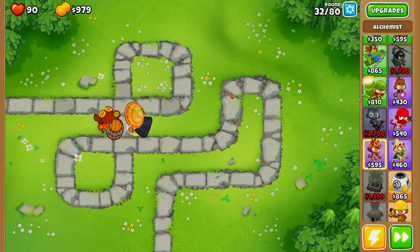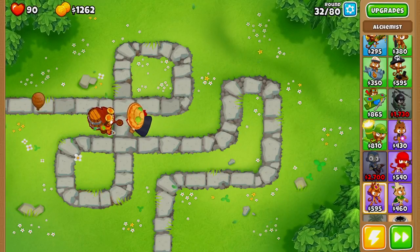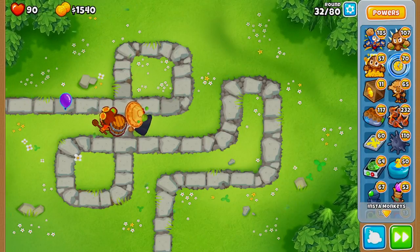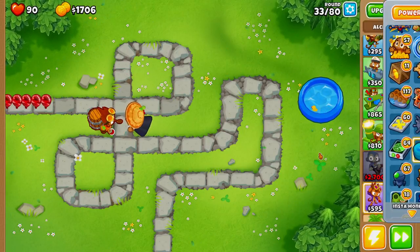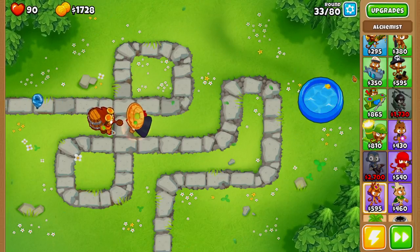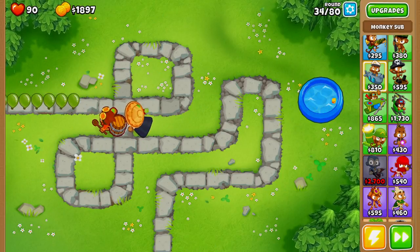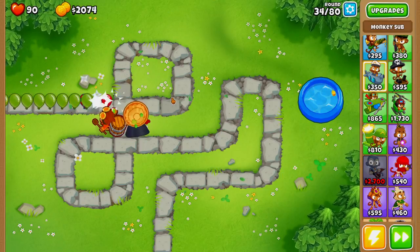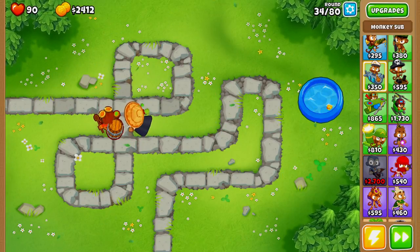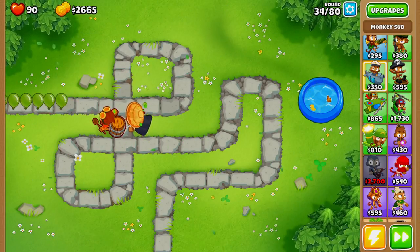You can either go with the monkey ace or the monkey sub. If you had water on the map you could buy a monkey sub — it's super cheap even with no monkey knowledge, and it's actually a really good tower to go with. But because we're playing on a map with no water, we're going to go with the monkey ace.